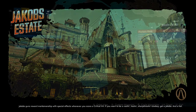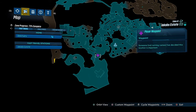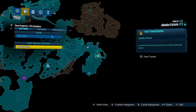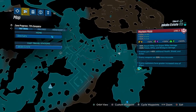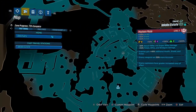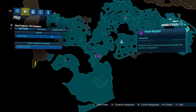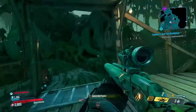We're going to be heading over to the Jacobs Estate. I am in Mayhem mode 3, so I have those increased drop weights which makes this farm really good. We're going to fast travel to Eaton 6 to the Jacobs Estate, then make our way over to this custom location that I'm going to show you, and here is where we're going to start farming the loot tank and get ourselves a ton of legendaries very fast.